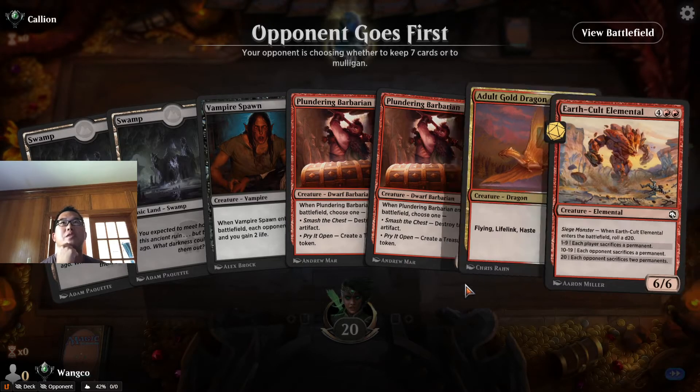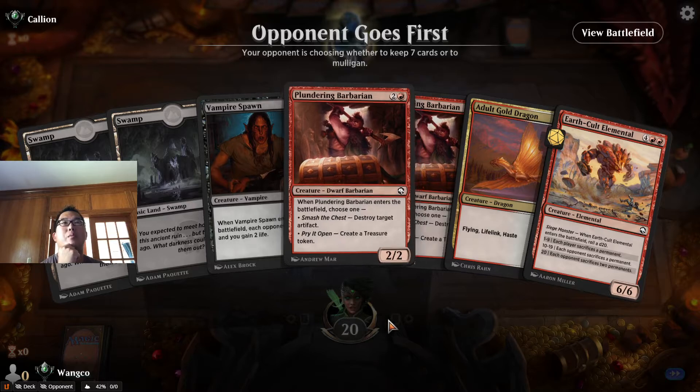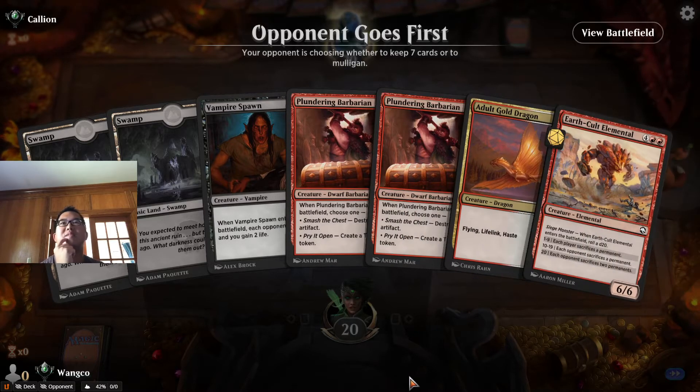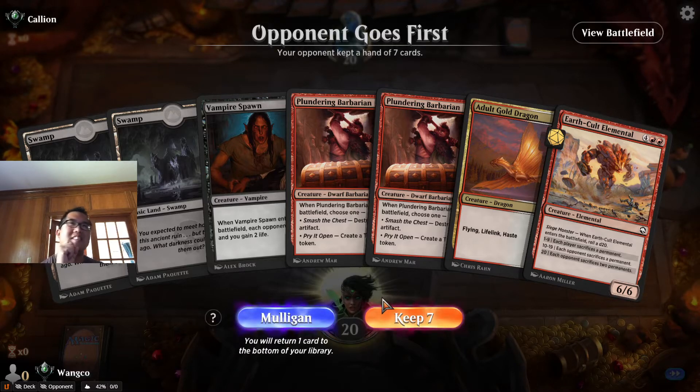We've got good finishers — if we draw one more land we can work our way there. Opponent is thinking really hard about this mulligan choice. That means it wasn't a snap keep, which means I shouldn't mulligan this.